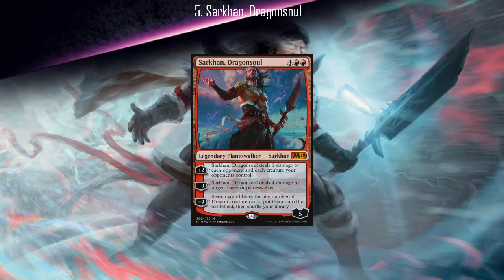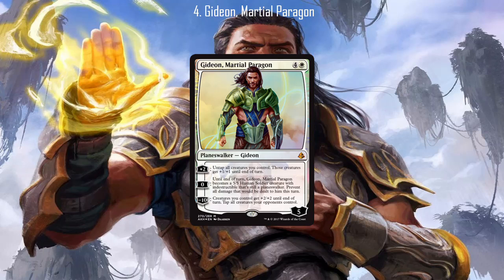Moving on to number four: Gideon the Martial Paragon. This one is actually only five mana and it's the only one like it on the list. With being lower costed than the rest of the walkers on this list, this one still actually has two decent abilities with its plus two and its plus zero. The untap effect can be pretty useful in conjunction with things like mana dorks so they can be used for combat or to be tapped again, along with being just a massive — and massive being a sarcastic term — pump ability. The zero ability just provides a very nice way to get in damage with an indestructible Gideon creature, and while it's not as good as main set Gideons, the generic Gideon effect at least makes it a pretty decent creature with its additional widespread application of the plus two ability.